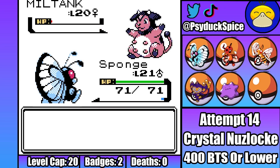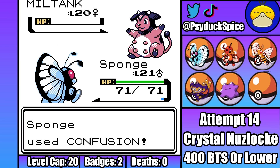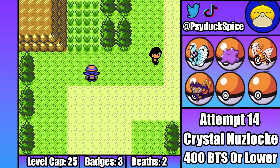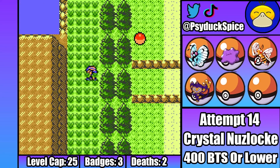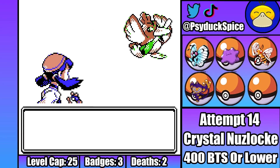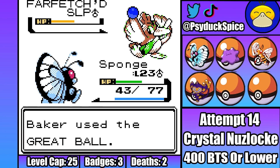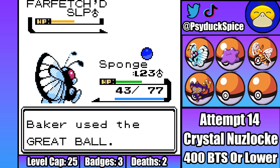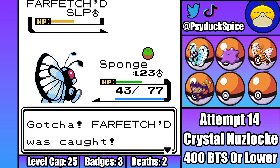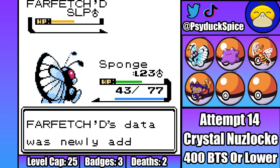Luckily, Miltank is now low enough to where Sponge can come in, outspeed, and KO this stupid Miltank with a single Confusion. We did it, third gym down, but at what cost? Johto really opens up after this point, meaning that we can go catch some new encounters to replace our fallen friends. Firstly, south of the Lake of Rage on Route 43, we can find a Farfetch'd. Without any bias at all, out of all the Gen 1 Duck Pokemon, Farfetch'd definitely isn't the best, but he does have access to Swords Dance, making him vital for guaranteeing later fights. Welcome to the team, Carrot.